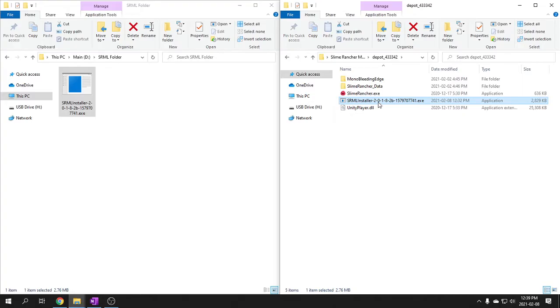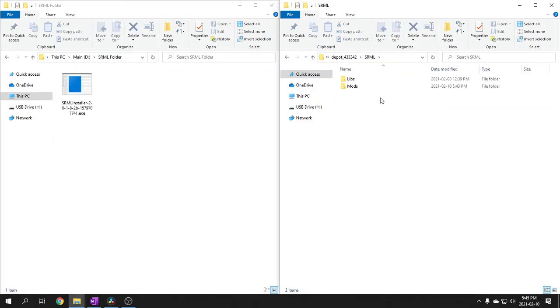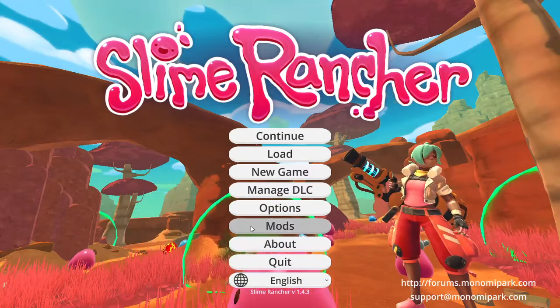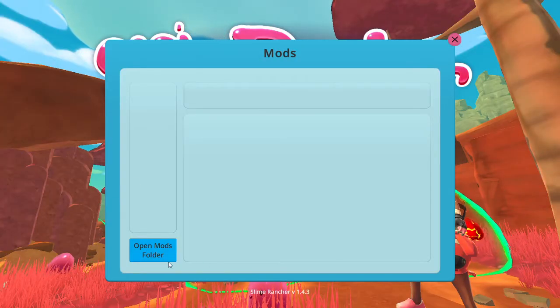If you run the installer a second time, it will uninstall the mod loader. Once you have it installed, you will notice a new Slime Rancher mod loader folder. This is where the mod loader's information is stored, as well as where you will put mods to install them. When you launch Slime Rancher, you will also notice a new button called Mods, which will have a list of all installed mods, as well as a way to open the mod folder.